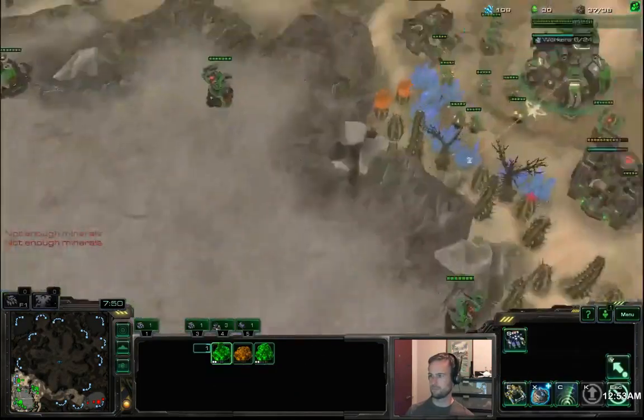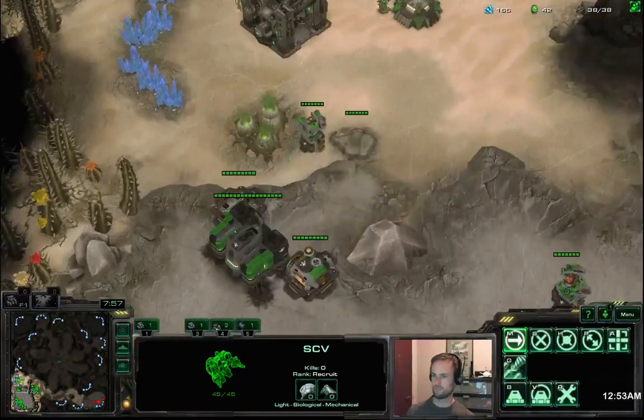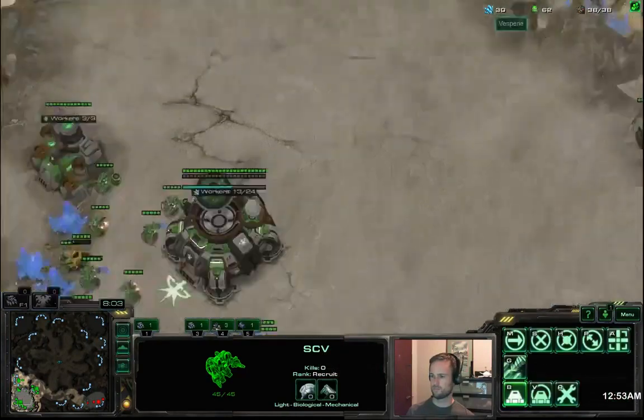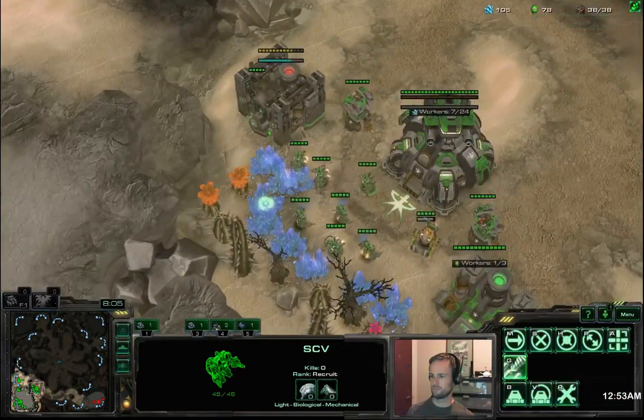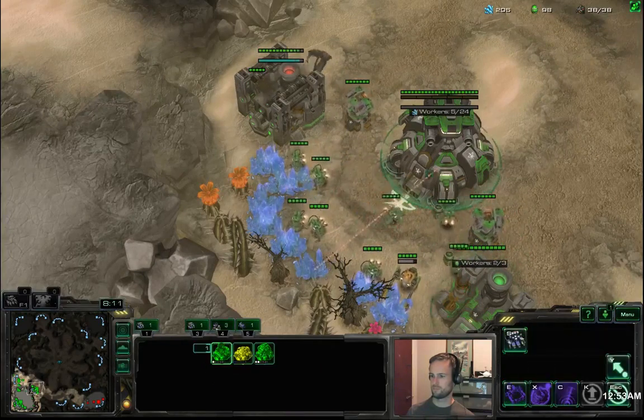If you attack your third you're fine — you can just stall with the planetary and you spend a lot of money repairing, but that's okay because you have three bases. Once the turret ring is complete, we take the third command center at our natural.